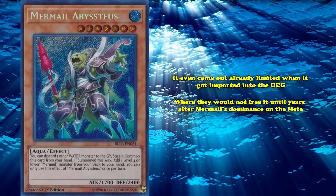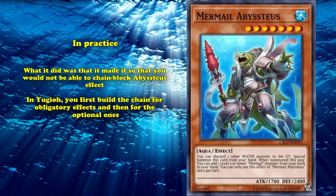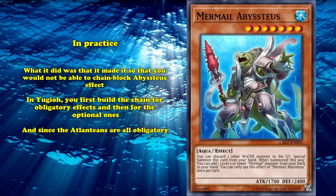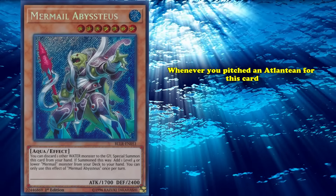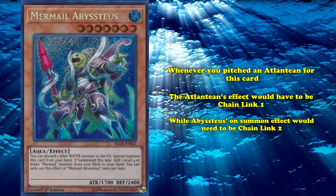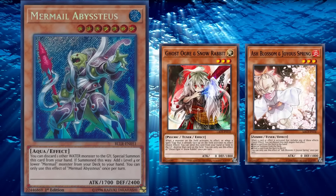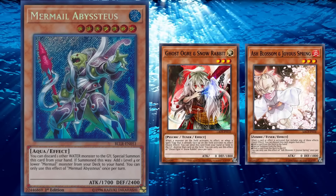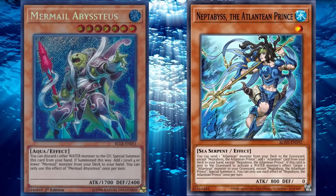This card received an errata while Mermails weren't doing much of anything in 2017. It just changed how the search effect when summoned worked — before it read 'you can add,' making it optional, and now it's obligatory. In practice, what this did was make it so you couldn't chain block the effect. In Yu-Gi-Oh!, you first build a chain for obligatory effects and then for optional ones, and since the Atlanteans are all obligatory, this meant you could previously choose the order of the chain to protect Abyssmegalo. This change meant that whenever you pitched an Atlantean for this card, the Atlantean's effect would be chain link 1 and Abyssmegalo's on-summon effect would need to be chain link 2, meaning you couldn't protect it from hand traps such as Ghost Ogre or Ash Blossom — making this errata into a nerf, even if not a big one.